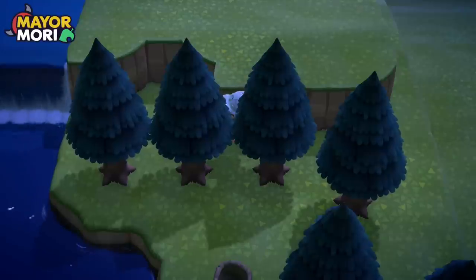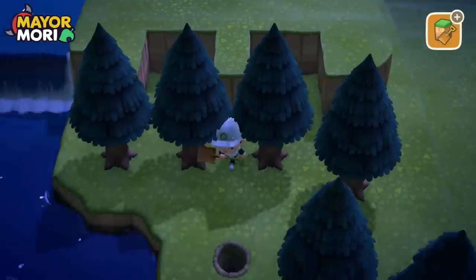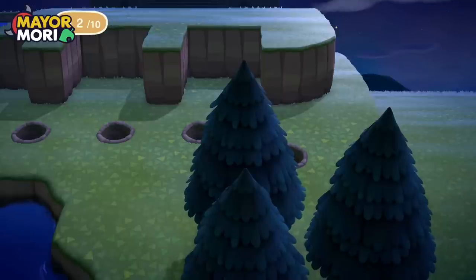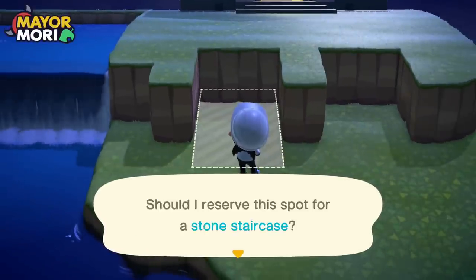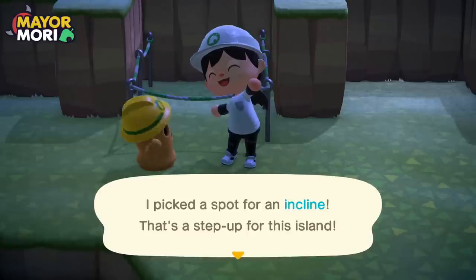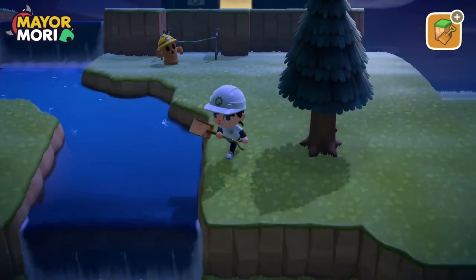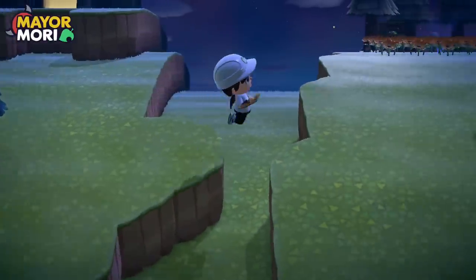We'll start by filling in these cliffs — we want a little area to work with. We're moving these trees while we do a bit of terraforming and stair placement, maybe moving them to the mansion as well. This is where we're going to place the stairs — we're doing two because the museum needs a grand entrance. I picked a spot — that's a setup for the island. Nice symmetrical, soon-to-be grand entrance to the museum. Maybe we'll divert the river a little and have another double slope down the bottom.